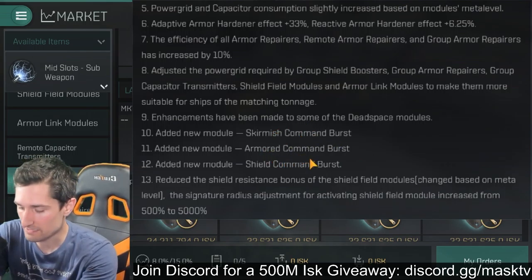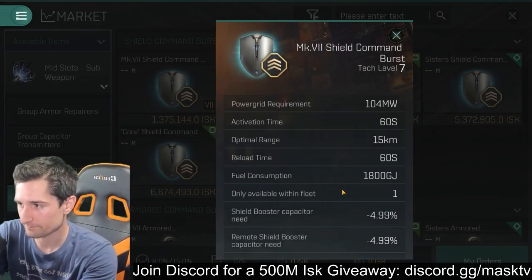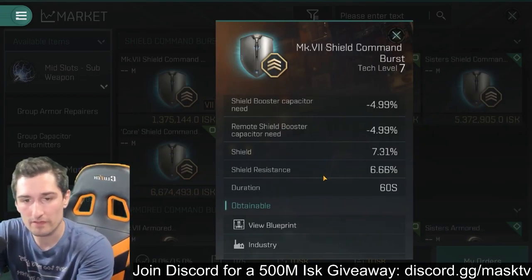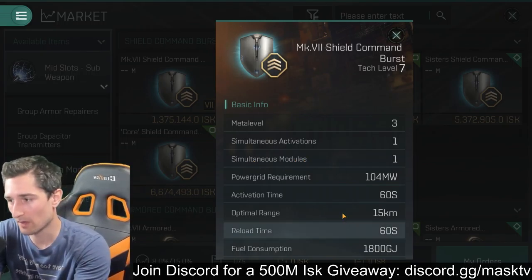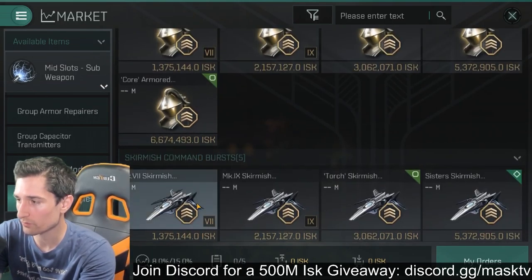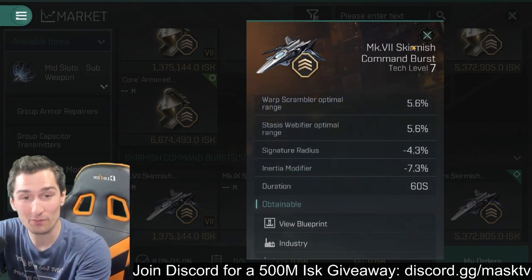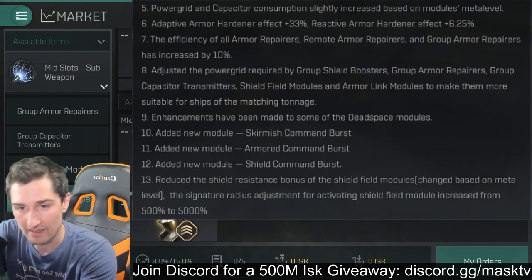All three command burst types have been added to the game — the skirmish, armored command, and shield command bursts — which you can find at the bottom of the mid slot page. The shield command burst lowers the capacitor requirement for remote shield boosters, gives a little shield buff and resistance buff — just a nice AOE buff for the fleet, only available within fleet. We also have an armor version and the skirmish version, which gives afterburner bonus, warp drive bonus, disruptor range, scram range, web range, signature radius, and inertia modifier — a bunch of crazy cool stuff. You use the skirmish burst to get your fleet on top of another fleet, then go big with either the shield or armor command burst depending on how you're fit to take that fight.